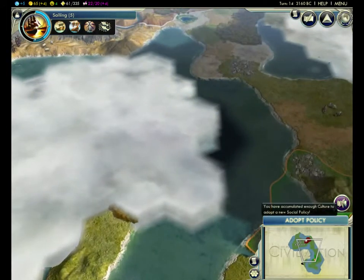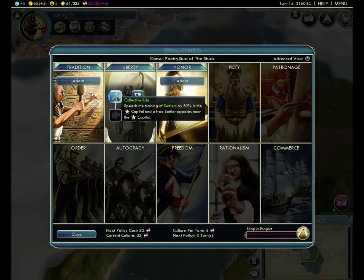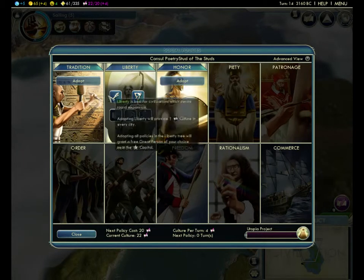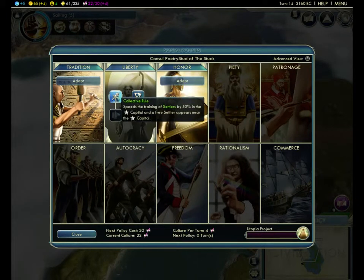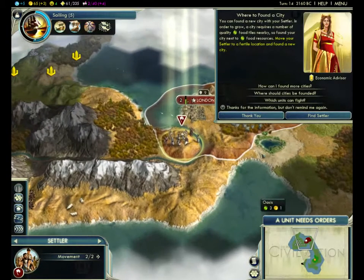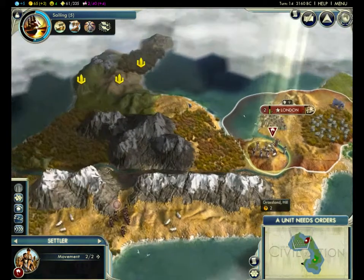New social policy already — dang, we are tearing it up. Free settler appears near the capital — that would be really good. Also, free worker appears. Let's do the settler first. It's good to get settlers and more cities going early on so you start growing. You can found a new city with your settler. First you've got to find a good place to put it.